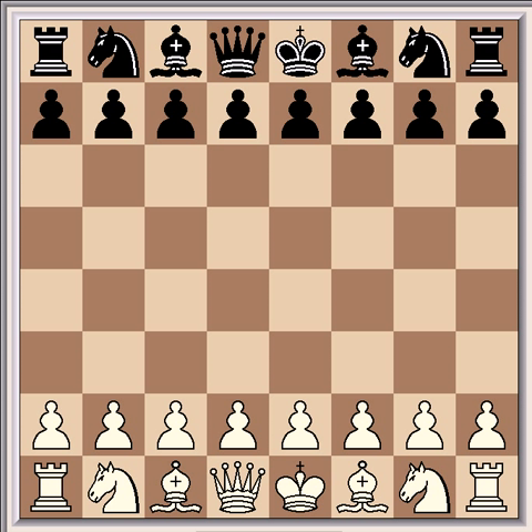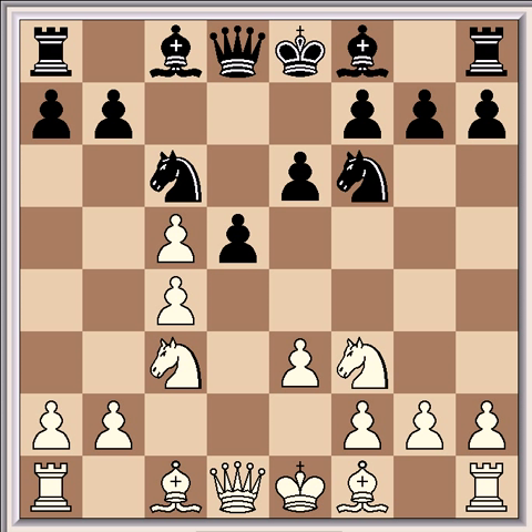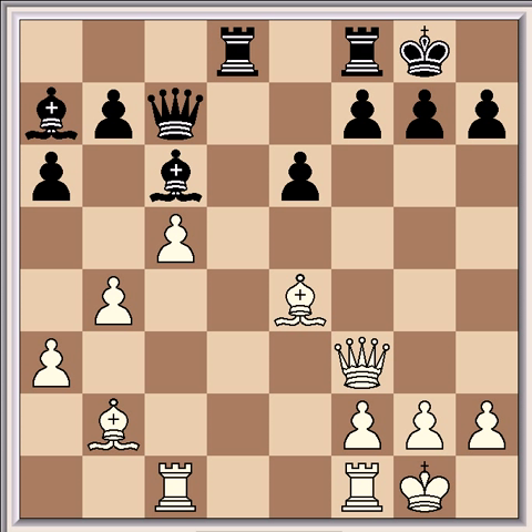This is Anthony Miles against Walter Sean Brown and the opening was Asymmetrical English. The opening is not too relevant here so I'm just going to glaze straight over it. This is the position in which white can now play the mating trap, and you'll notice that the knights are off the board.